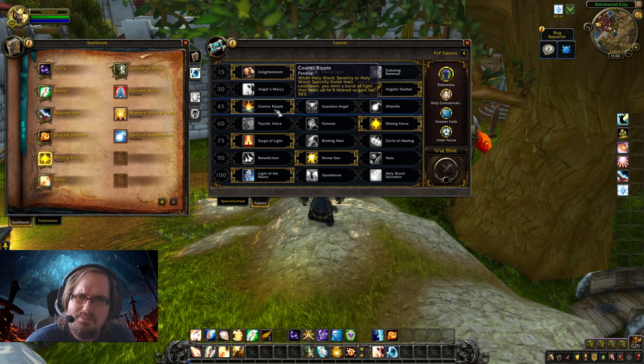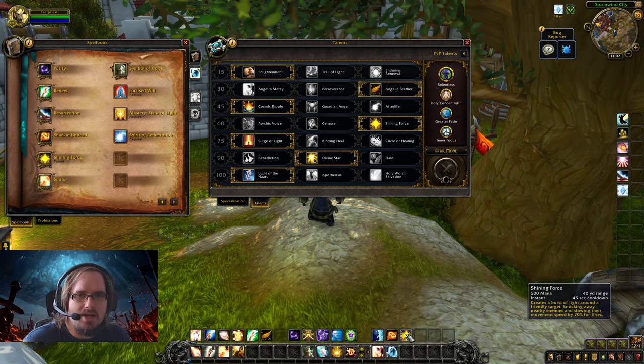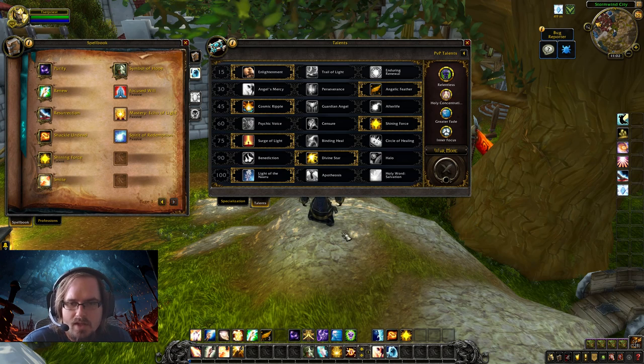Next we have Shining Force — a crowd control ability that emits a burst of light knocking away enemies and slowing their movement speed by 70%. If you're in a tough spot with lots of enemies attacking you, cast Shining Force to get them away, heal up, or just run away. It has a 45-second cooldown so you can use it fairly often. Next we have Surge of Light: your healing spells and Smite have a chance to make your next Flash Heal instant and cost no mana, stacking to two. As we cast a lot of Smite, we'll be getting these procs, giving us an instant free Flash Heal whenever we need healing.